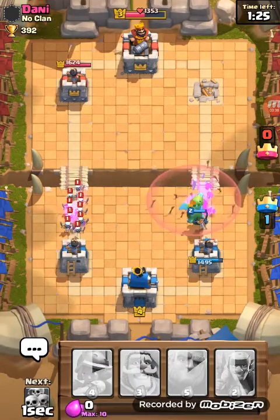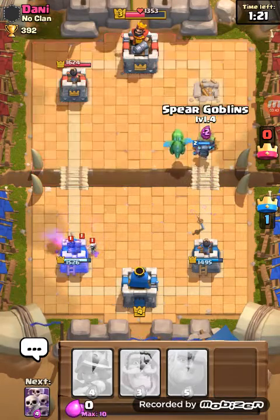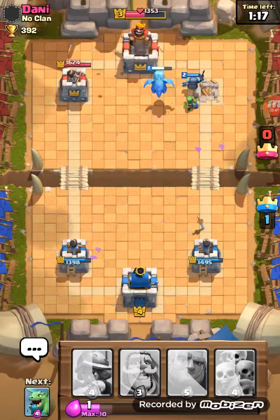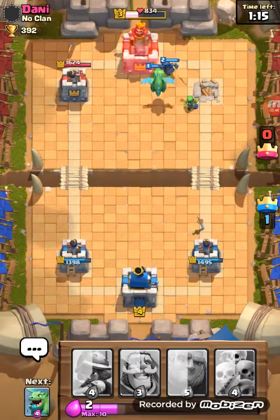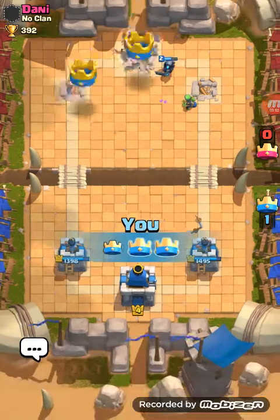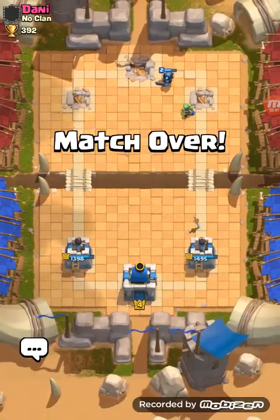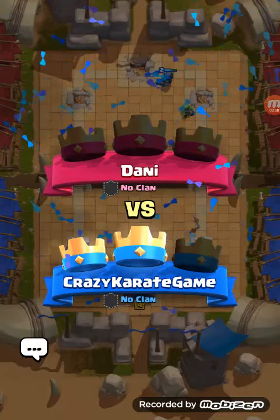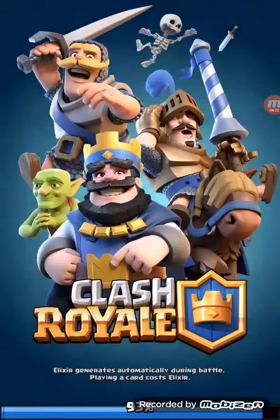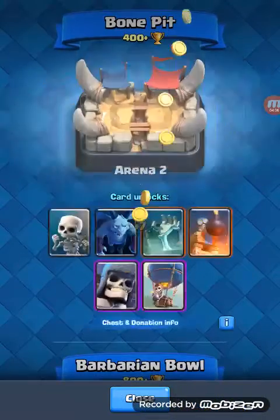I don't want my mini pekka getting hurt. I really don't care about that tower because I already know I'm gonna win — he doesn't throw that much stuff. My mini pekka seals it. Yes, we have won this battle, which means we've gotten into the Bone Pit arena! And I got another silver chest.